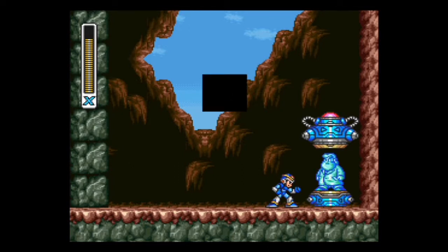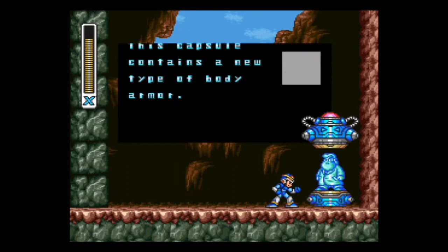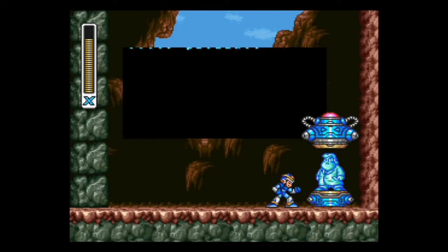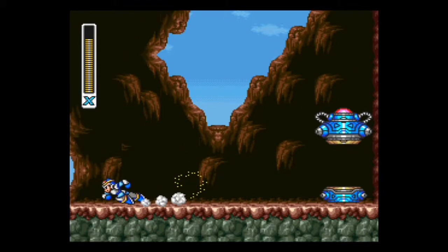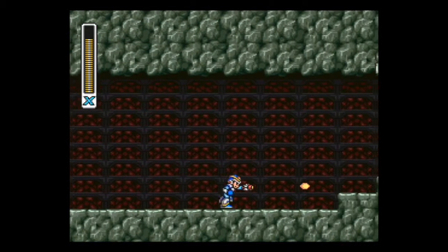And there's my final capsule. This capsule contains a new type of body armor — it will reduce damage to your systems by 50%. I heavily believe that Robot Hunter Casshern helped inspire the X series, and Dr. Light looks a little bit like him with that white armor. There are some other similarities too, but that's for a bonus video.